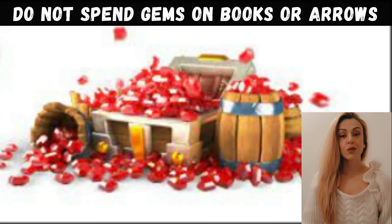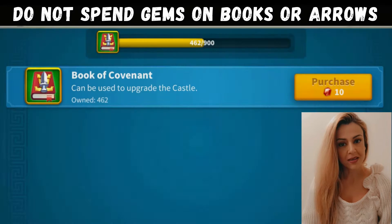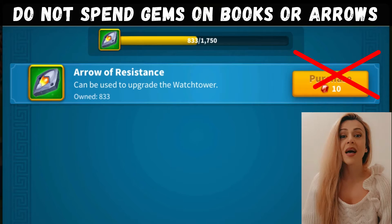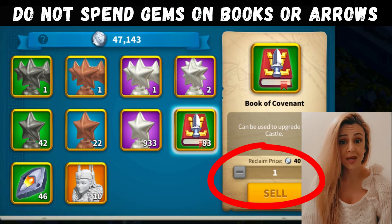Let's start with gems — my favorite thing in this game. What not to do with your gems? Do not invest in castle books. You are going to get enough castle books to max out your castle, and at the end you're going to end up selling all these castle books for 40 alliance credits. Trust me, it's a waste. Please don't do it.